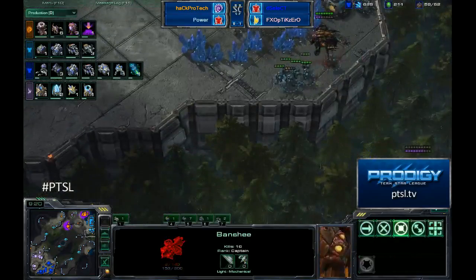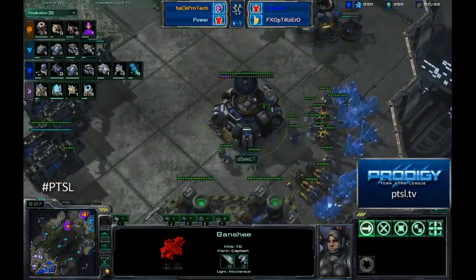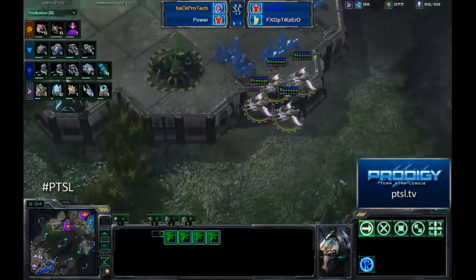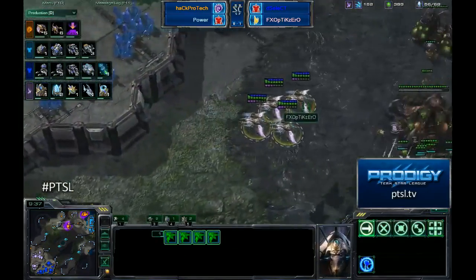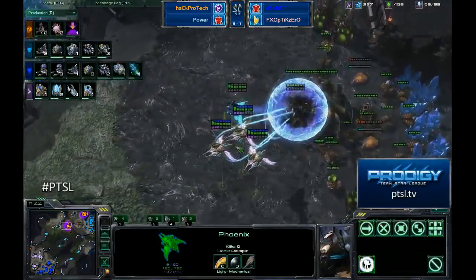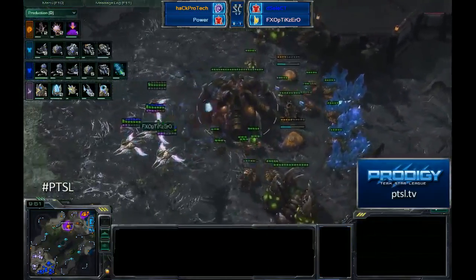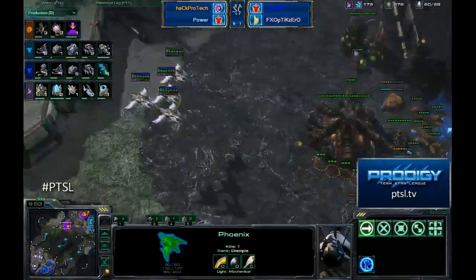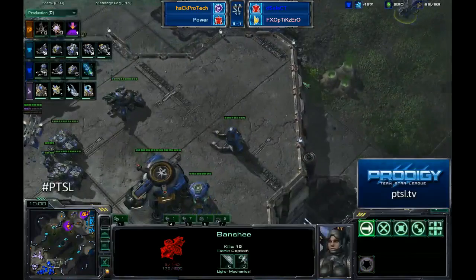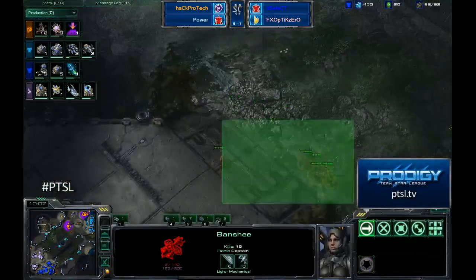Those 3 barracks and factory are going to be done here soon. Select is going to go into total production mode. Surprisingly he's not even taking a third base — he's got a thousand minerals basically banked up. Optic Zero again with those Phoenixes. The Banshee-Phoenix-Void Ray combination between these guys has been very successful — don't fix it if it isn't broken. They are just outside the range of that Spore Crawler. A beautiful Queen goes down, suffering no losses — well, 4 points of permanent damage. Banshee coming home for repair with 2 HP left and 16 kills. It's awesome.